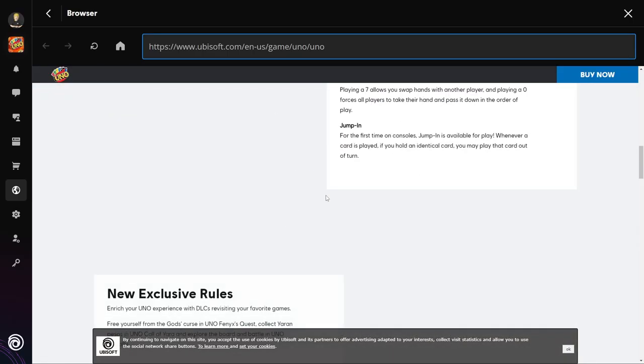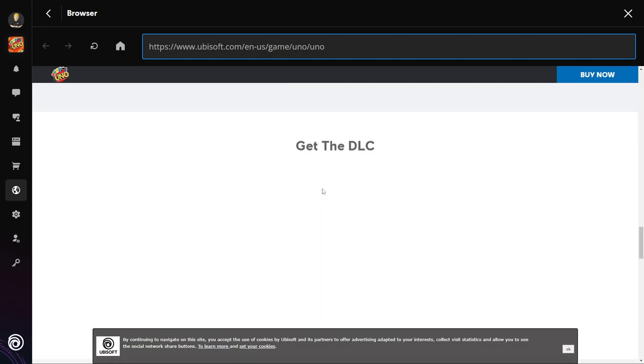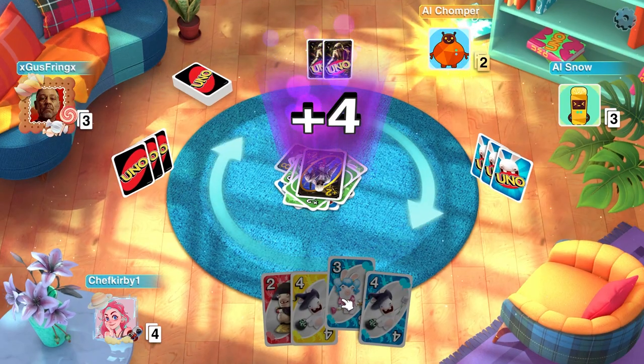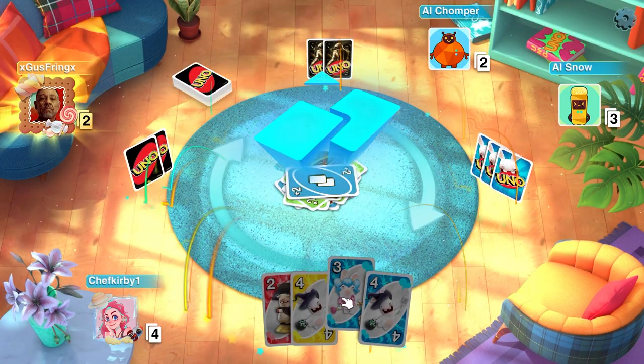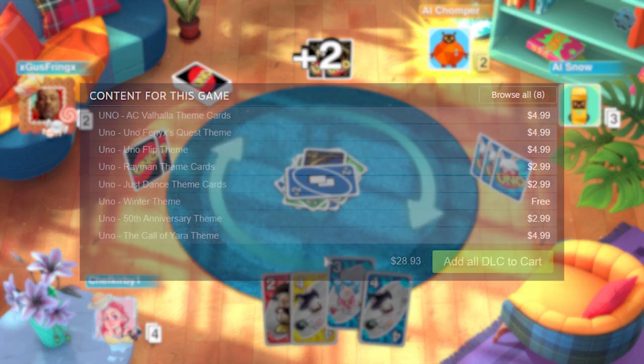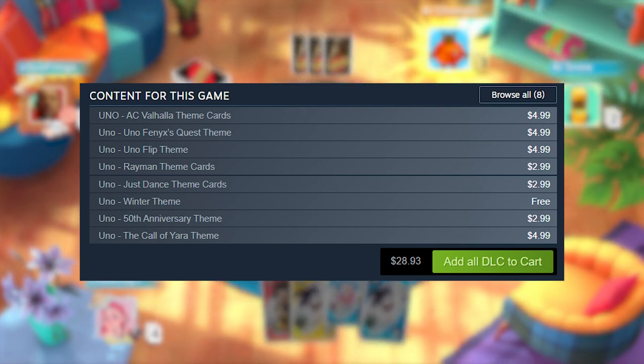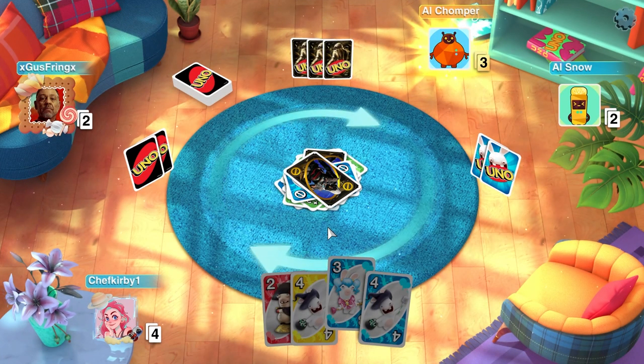In terms of extra content, there are a lot of skins, narrator voices, backgrounds, and effects. A lot of these are unlocked the more you play, but some are locked behind a paywall. There are a total of seven paid DLC packs that give you more card skins and backgrounds, but honestly using the default or unlockable options are more than worth it.